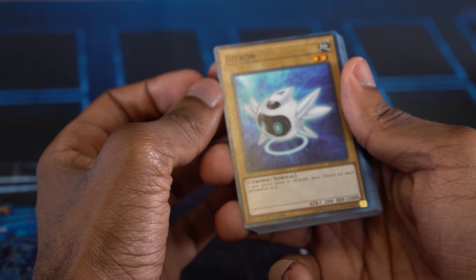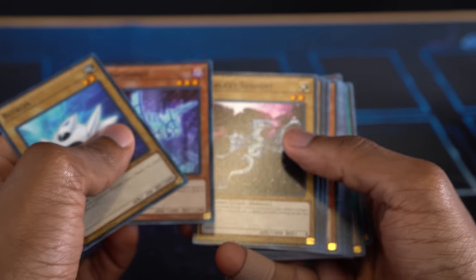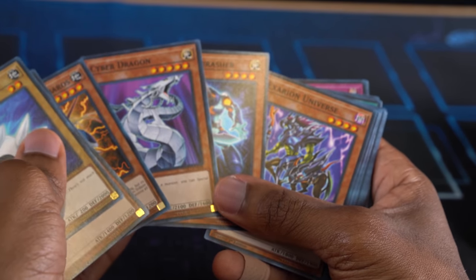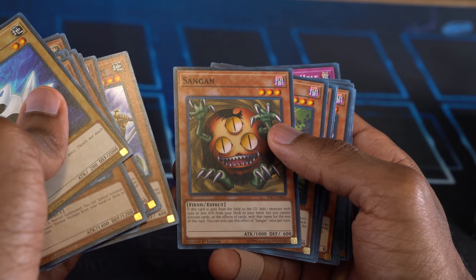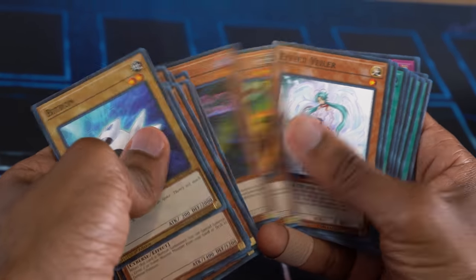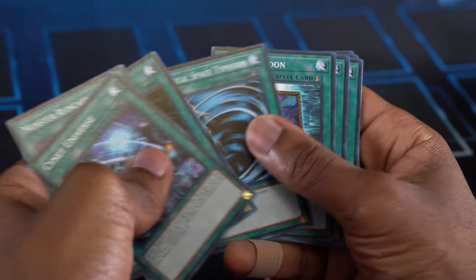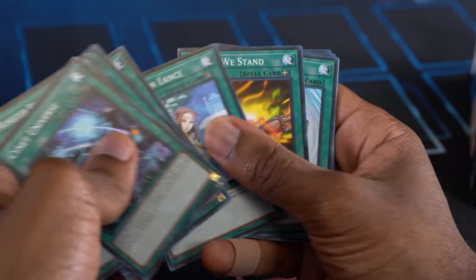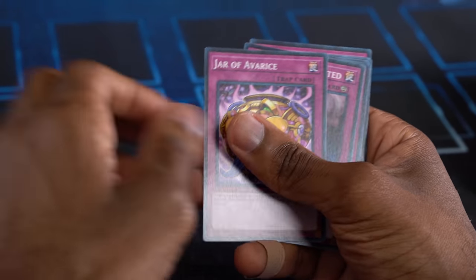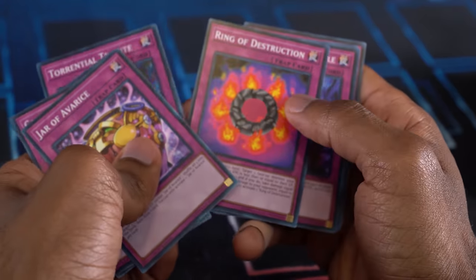We get a variety of vanilla monsters — Bitron, Draconet, Beast King Barbaros, Cyber Dragon, Photon Thrasher — lots of monsters that can be summoned easily. Battle Fader and Scarecrow can protect us. There's an Effect Veiler, and a nice spell lineup: Monster Reincarnation, Dark Hole, MST, Book of Moon, Forbidden Lance. Very useful cards. And strong traps: Call of the Haunted, Mirror Force, Torrential Tribute. Not bad at all.